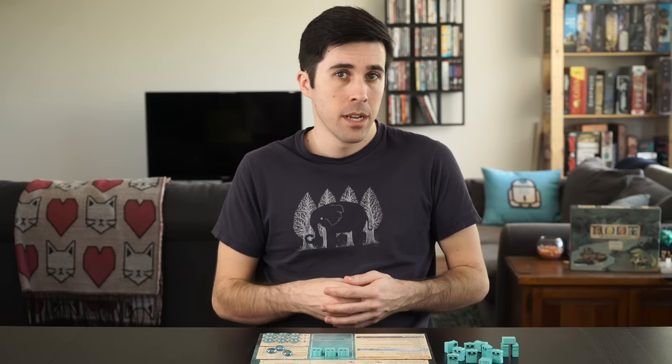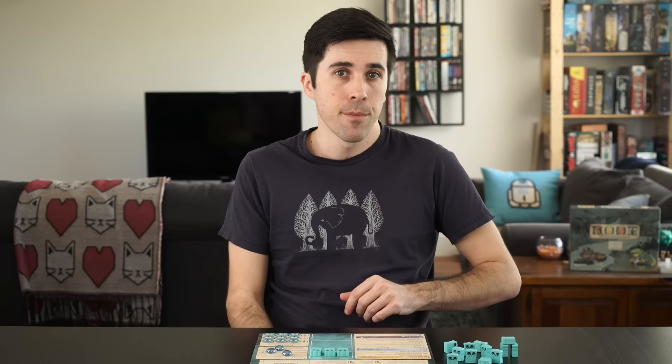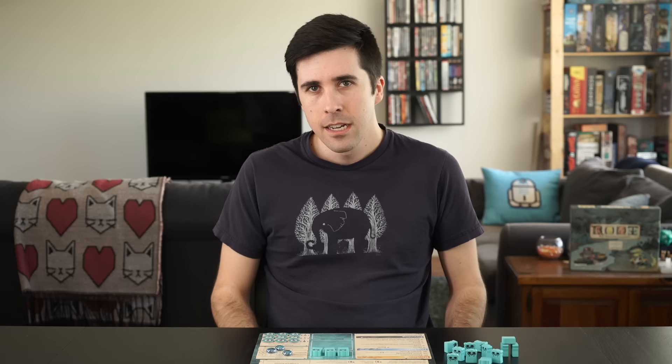First off, give the cats a random seating position as if they were another player. Then remove the Dominance cards from the game and add the four Spy cards. If you're playing a solo game, also remove the three Favor of cards. Draw five cards for the cats instead of three and place them in a row on the card stand so you can't see what they have — this is their schedule of orders. After that, when making the item supply, take a sword, boot, bag, and teapot from the supply and place them on the cat's faction board. Lastly, set up the cats like you normally would, ignoring rules 3 and 4 which set up buildings.